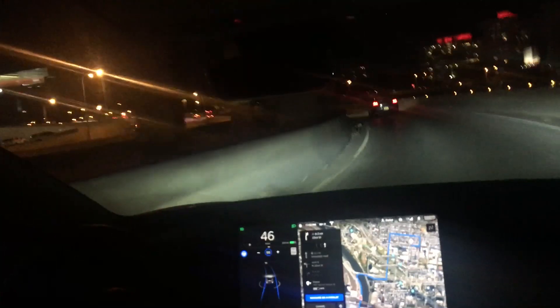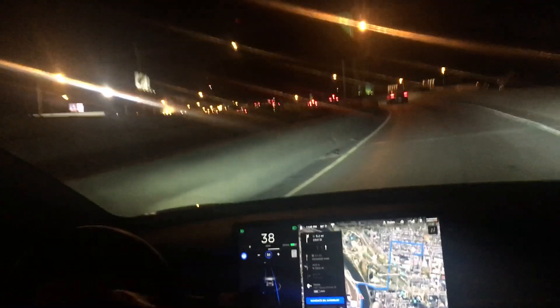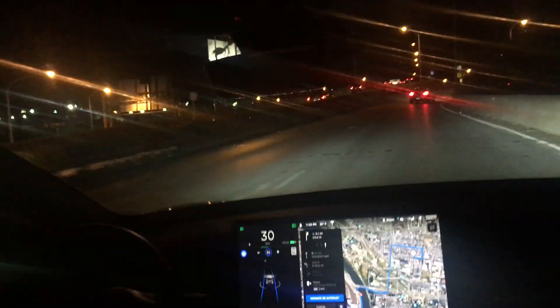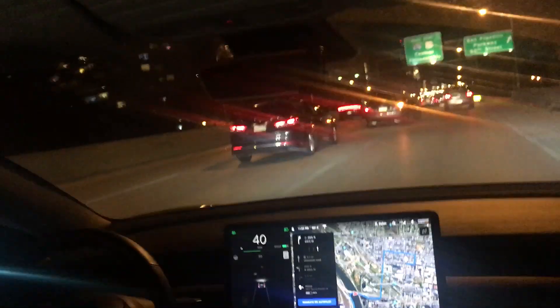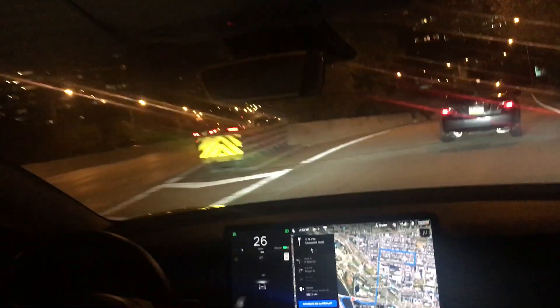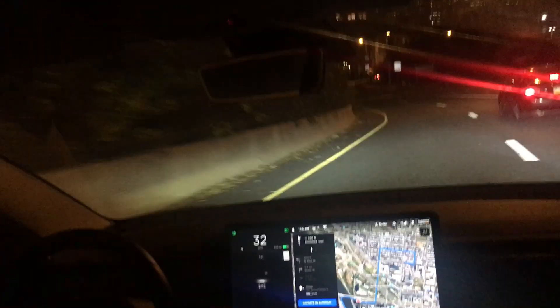Holy shit, that was crazy. Getting really close to that wall. So we had Nav on autopilot on. It actually didn't have the line that looks like a laser beam coming out of the car — it just had these two blue lines, which looks much more similar to version 8. It's trying to navigate this turn at 50 miles an hour, trying to accelerate to 50. That was pretty cool. I can't believe it just took that interchange. That was awesome. I'm going to have to review that video to see what just even happened.